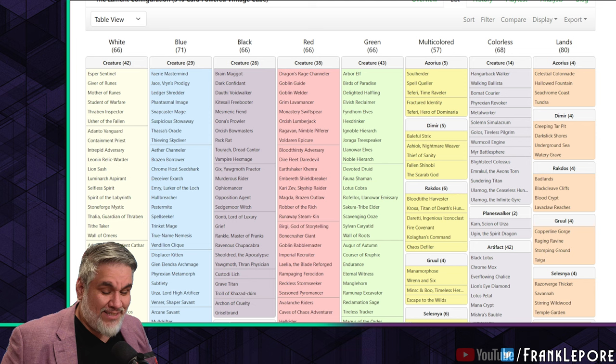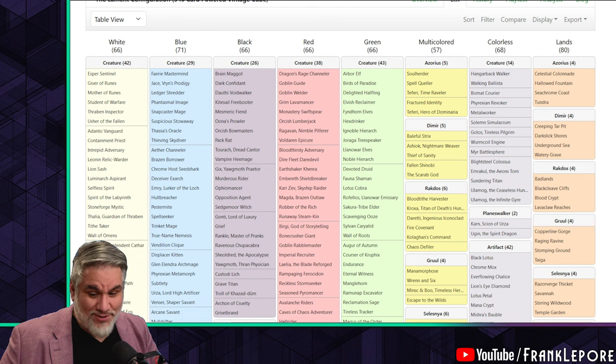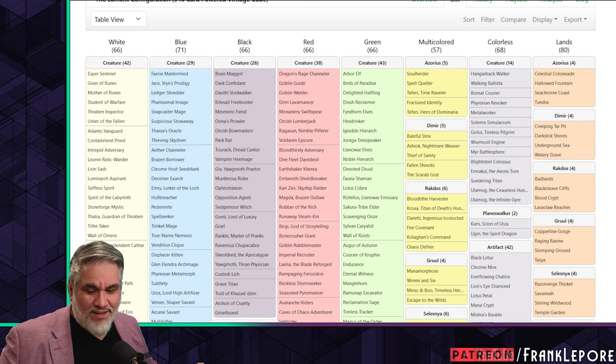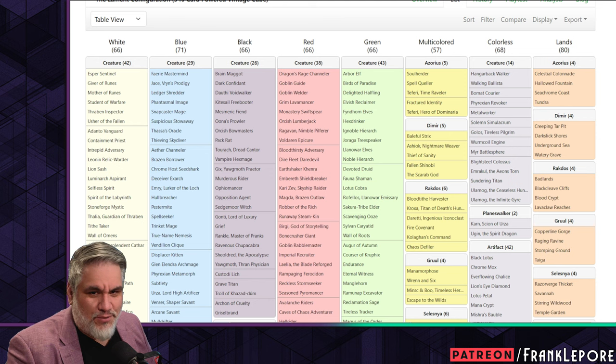Four mana's a lot and Muldrifter does a lot of things. He's good in the blink deck, you can evoke him, you can reanimate it, it attacks, it blocks, it wears equipment. Factor Fiction is just a run-of-the-mill instant and there are tons of cards that do what Factor Fiction does, often for less mana.